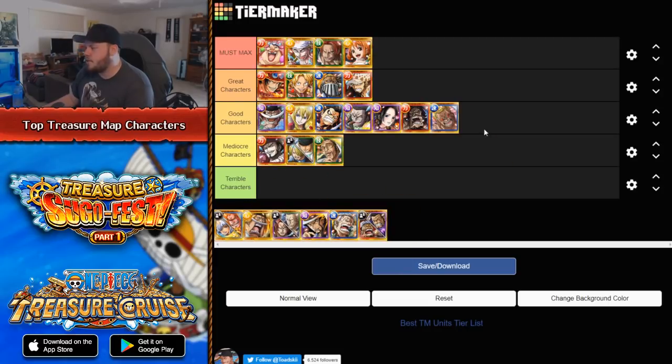Next is Treasure Map Doflamingo. I also think he's a mediocre character. He provides damage reduction and gives you a full board of beneficial slots to your Driven characters. He's pretty straightforward. He has a pretty decent captain ability after you use his special — I believe it's a 3.5 captain for Driven, which is pretty good. But once again, another character I just rarely ever use. On paper he is a pretty decent character giving you beneficial slots and a damage reducer.